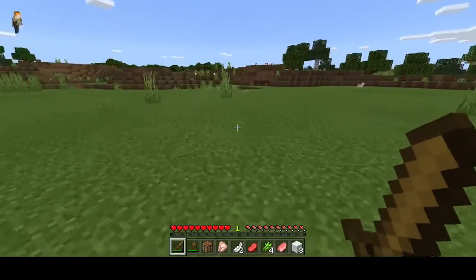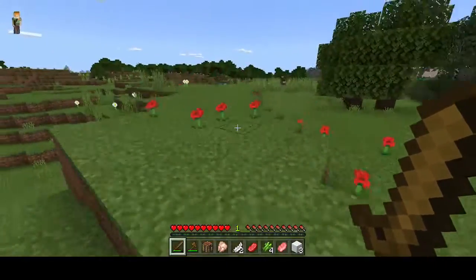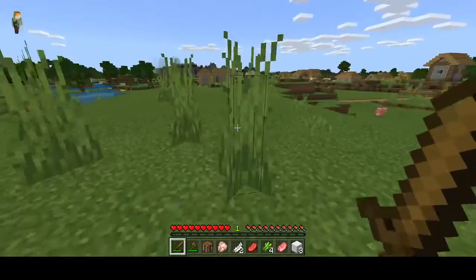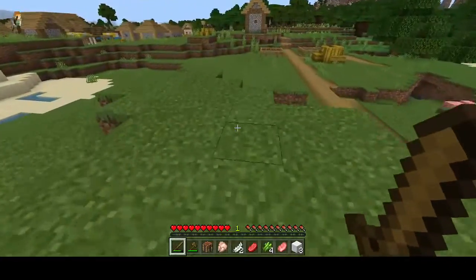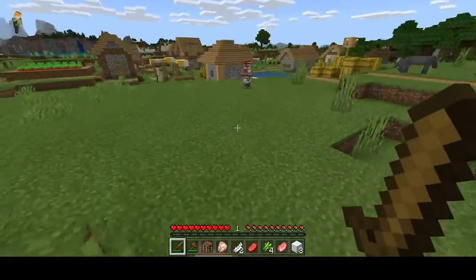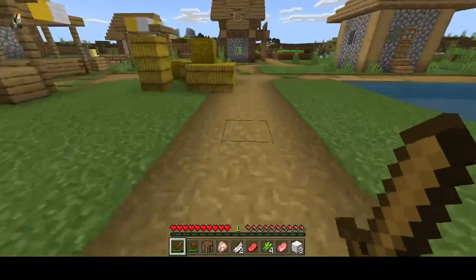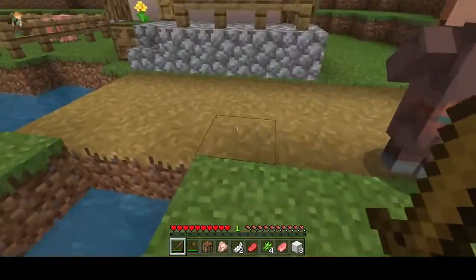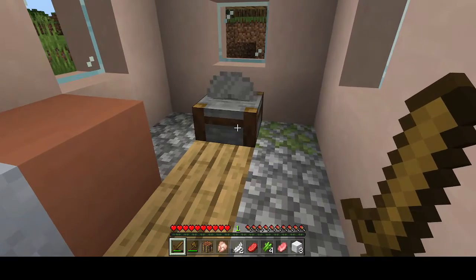I'm wondering where this village is — might be over in this direction. I don't think we've got very much time... oh, there we go, one village! And if we're lucky this will be a village with a blacksmith in it, because you can usually get some quite good loot from blacksmiths. Let's pop our head in and see what loot we can find. Right, okay, this is the stonecutter's place.